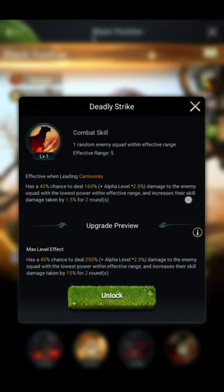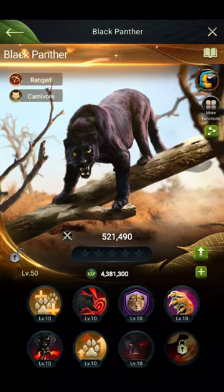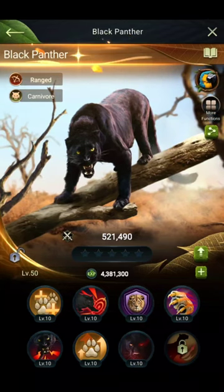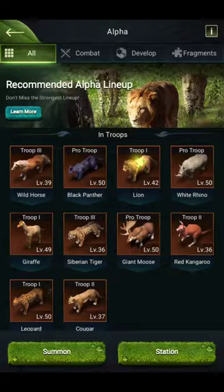The eighth skill also increases skill damage taken by 1.5% for two rounds and has range 5, so it can be used in the back line for elephant herd attacks. Reading all these skills and upgrading and unlocking them will give you the best skill damage. You can also select the lion.